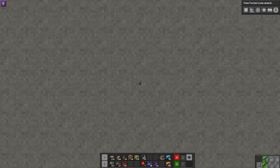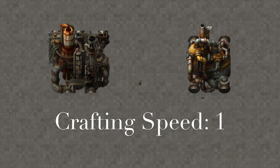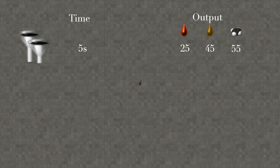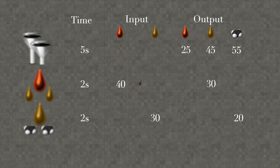Assume we have no modules or beacons to worry about. Both oil refineries and chemical plants have a crafting speed of 1, which simplifies things. The advanced oil processing recipe takes 5 seconds and gives 25 heavy oil, 45 light oil, and 55 petroleum gas. The cracking recipes each take 2 seconds: 40 heavy gives 30 light, or 30 light gives 20 petrol. That works out nicely — for every heavy cracking plant we need exactly one light cracking plant to turn all the heavy oil through into petrol. So how many heavy crackers do we need?